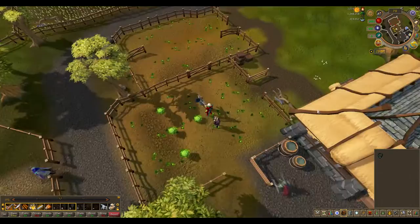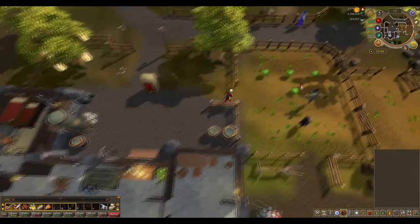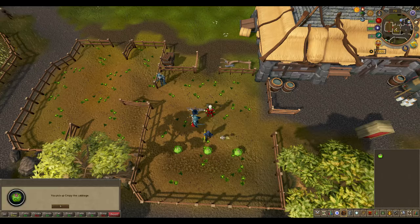Now search the crate in the western part of the house for a pure essence. Right-click the essence to flip it over to discover a life root. Add it to the amulet and wear it. Talk to the cabbages and find out they want party hats.